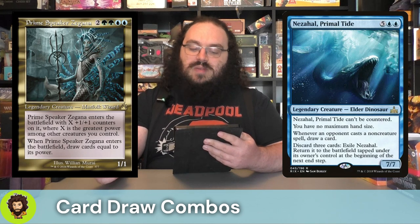Of course, we're running Simic card draw, so we're casting that a little overpriced but still super good, especially for this deck — Prime Speaker Zagana. Six mana, 1/1, is going to enter with X plus one/plus one counters where X is the greatest power among creatures we control. And I assure you, by the time we're ready to cast the Prime Speaker, our commander is going to be plenty strong. At that point, we get to draw cards equal to Prime Speaker Zagana's power, effectively doubling our commander's power and drawing just a ton of cards.